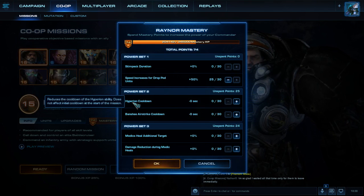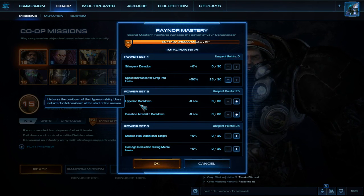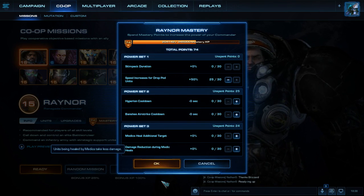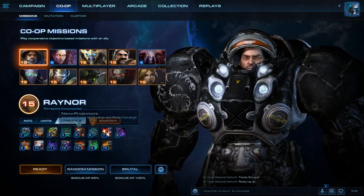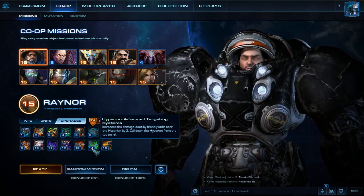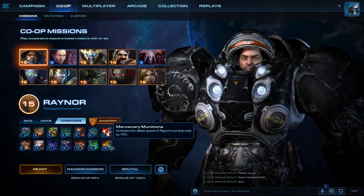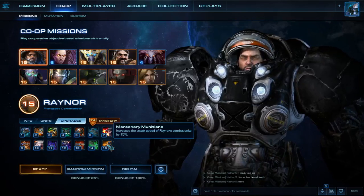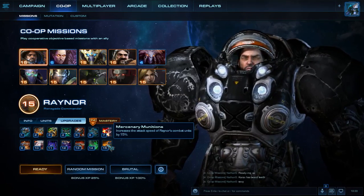With the Hyperion cooldown, you're obviously getting one of the most powerful units in all of co-op. The Hyperion does a massive amount of damage and can be upgraded via the armory. One of the later upgrades increases the damage dealt by friendly units near the Hyperion by 2. Calling down the Hyperion also increases attack speed for Raynor's combat units by 15%, and this affects both sides — so you're getting a whole lot of extra damage for your Marines, Marauders, Firebats, your entire Factory troops, as well as your entire Air troops.